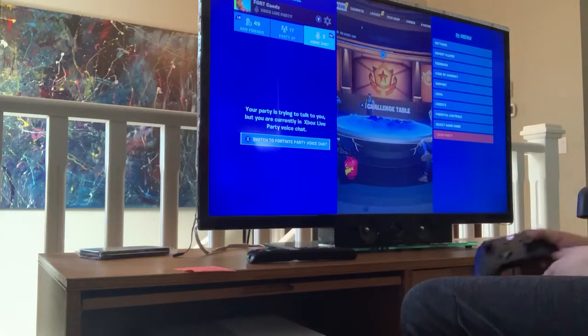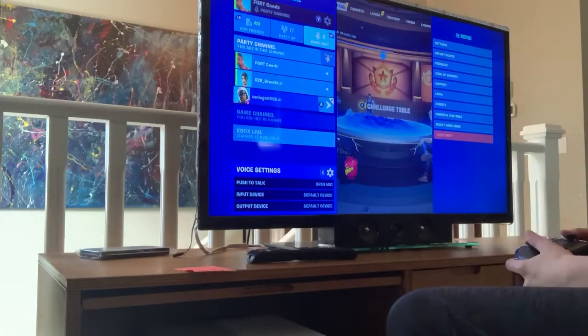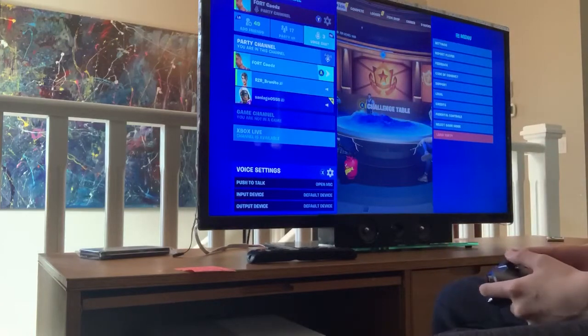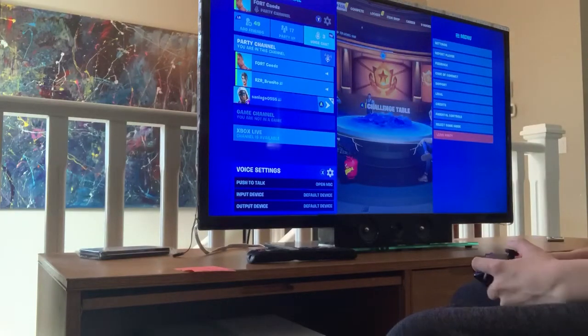So what I want you to do now is press X like it says, and boom. People should be able to talk to you now, and it may look the same as before, but it should work now. The reason my thing's not popping up is because my mic's not working at the moment.